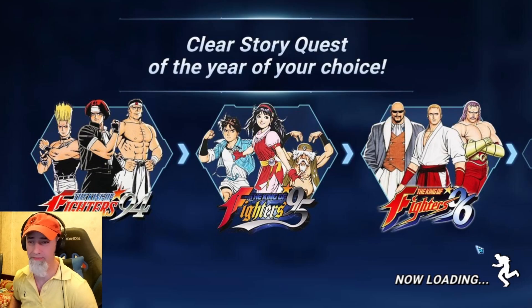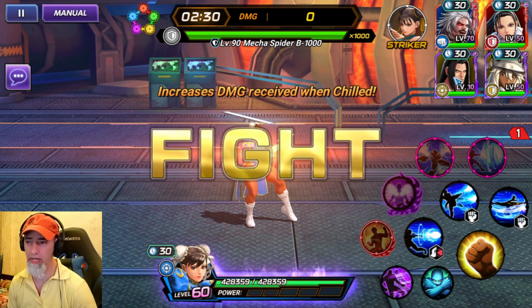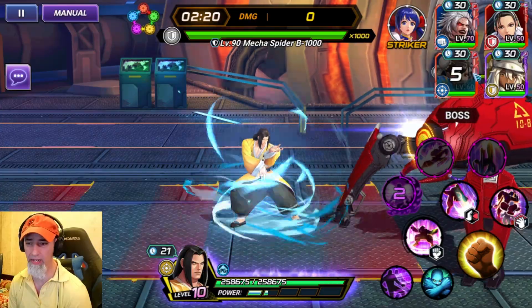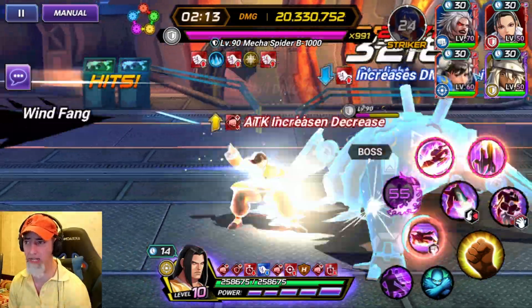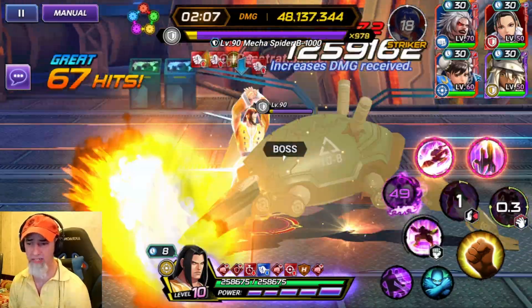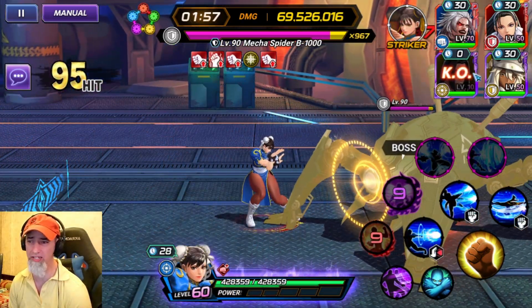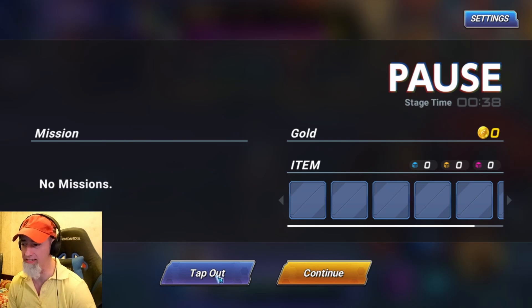I'm going to bring in Hodori just to apply some chill, which will allow us to do a little bit more damage. We'll wait till we get down to one second on her awaken skill and just start running through his skills. Gato's first skill does miss sometimes, which is kind of a bummer — shout out to all you guys that actually noticed that. We got 69 million.